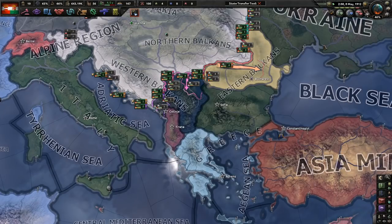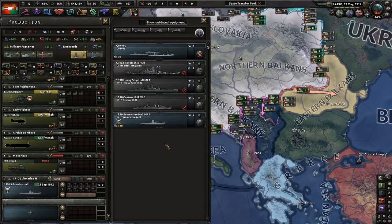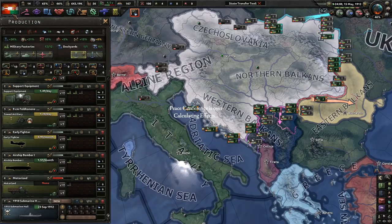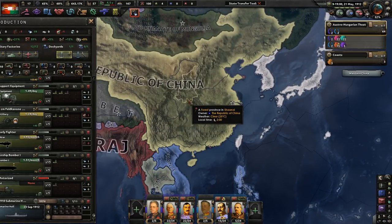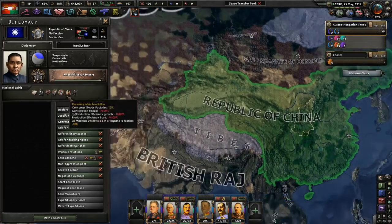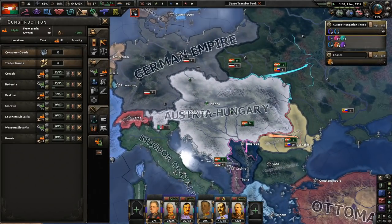Do we have a ship yet? It appears we'll have one by September 23rd, 1912 — not too bad. We started in 1910 so it's going to take a while to get where we need to be. The Republic of China annexed the Qing dynasty with the end of the Xinhai Revolution, and the Republic of China was born under Sun Yat-sen. Both modern-day Chinas — People's Republic and the Republic — look to Sun Yat-sen as their founding leader. Kind of cool.